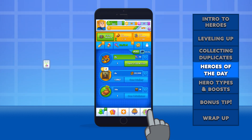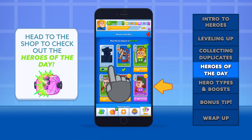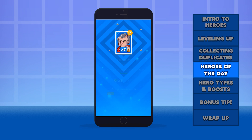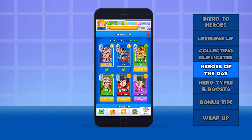In addition to capsules, heroes can be purchased within the shop. Some need XP, a few require gems, and there's a free mystery hero waiting for you if you watch an ad. We think it's a good deal — you gain a hero, and the ad revenue helps HQ keep the time machine stocked with snacks.